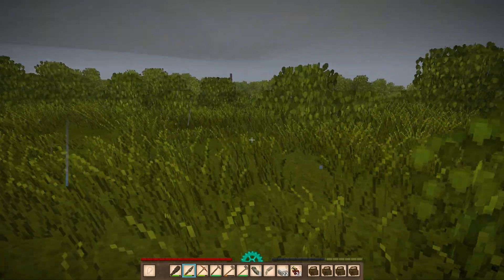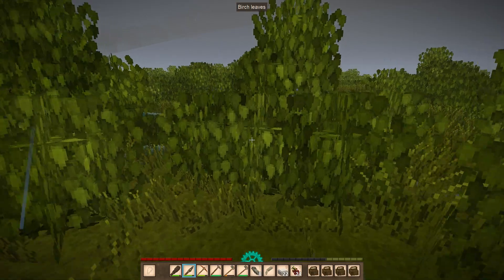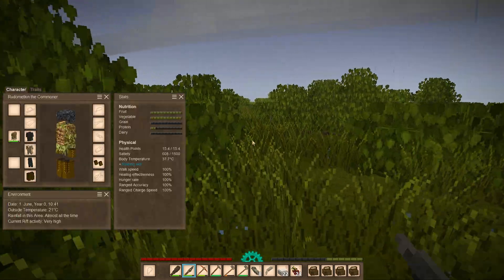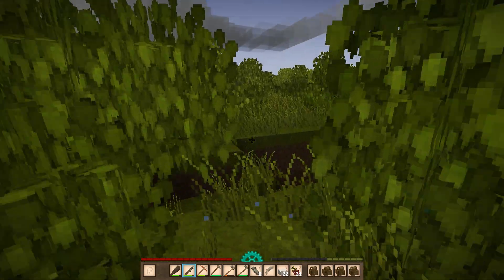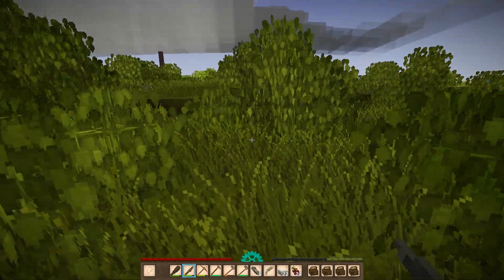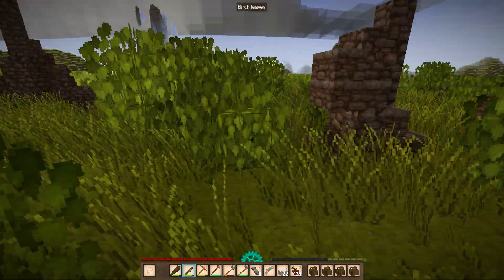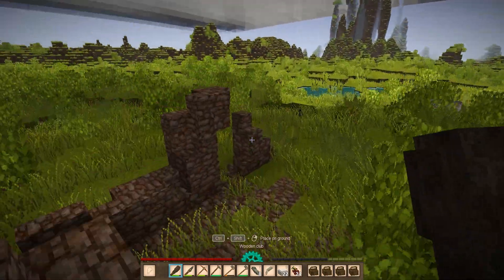Let's not push our luck — let's head home. Rift activity is still very high. There must be rifts underground, which would make sense why we happen to see so many more drifters when rift activity is high.